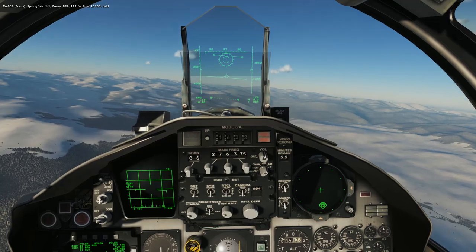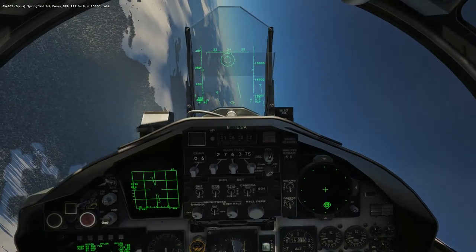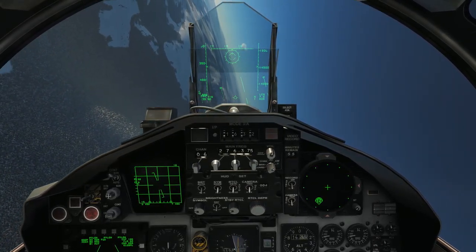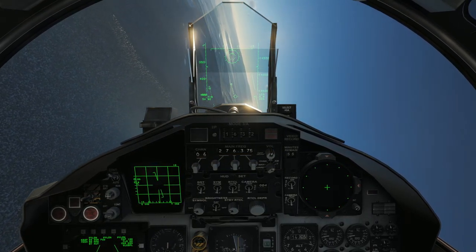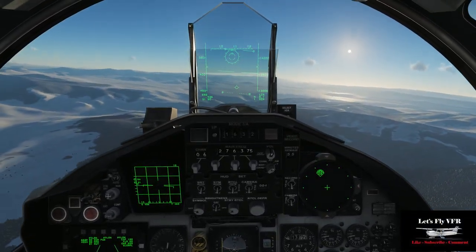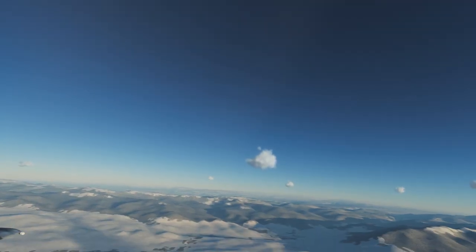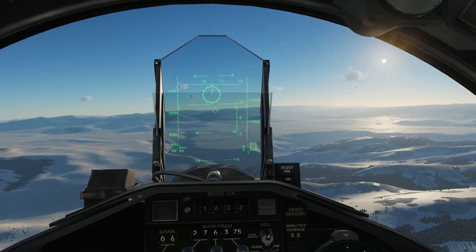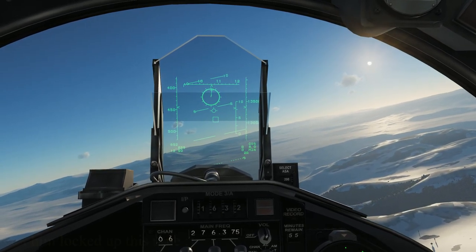Springfield 1-1, focus. BRAA: 1-1-2-4-6 at 15,000, cold. So he's cold — not pointing in towards us — so we need to find him as quickly as we can because we have an advantage at the moment. We can get hot, pointing towards him. He's only 6 miles at 15,000 and he's over to the left there, as you can see on the threat indicator. I'm just using the mouse to look around, so hopefully it's not too jittery. Getting a little bit close to him now — taking a little while to find him — but I've got him locked up, so this is going to make it a lot easier.